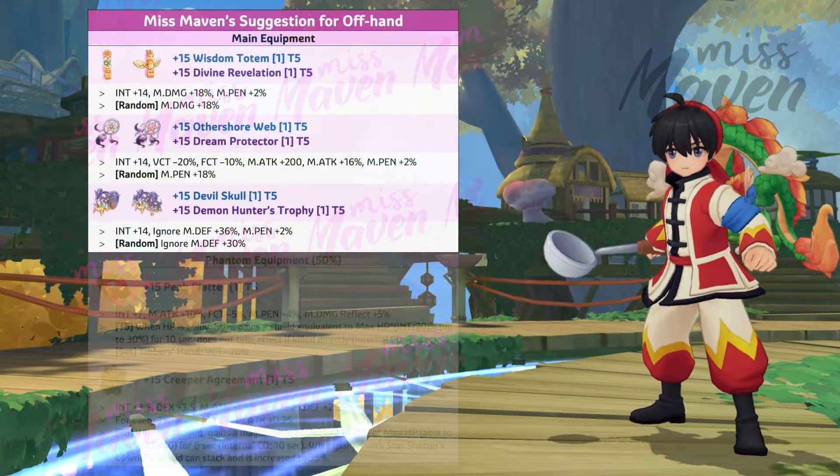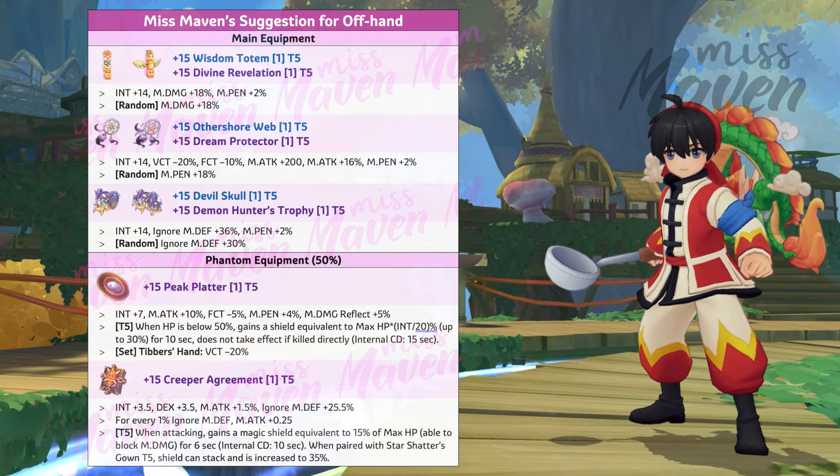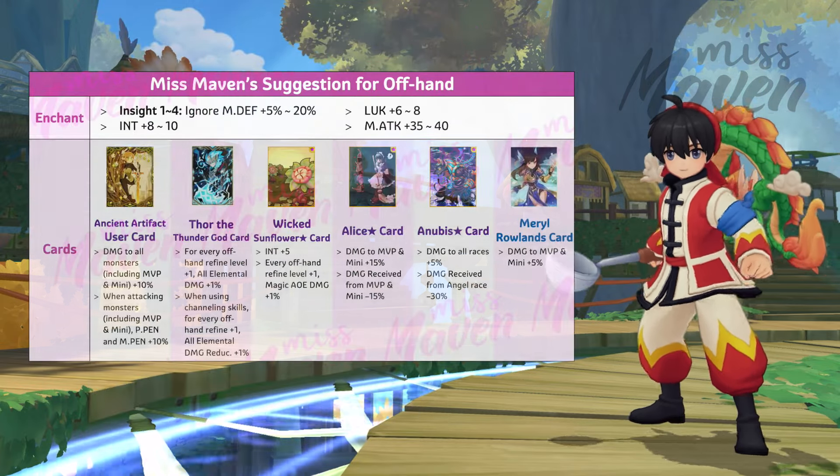For offhand, choose any of these 3 options depending on the stat you're lacking: Wisdom Totem for boosting magic damage, Other Shore Web for boosting magic attack and M-Pen, or Devil Skull for boosting Ignore M-Def. As for phantom offhand, you may use a Peak Platter for increasing damage and reducing cast time, or a Creeper Agreement if lacking Ignore M-Def. Your offhand should be enchanted with Insight 4 and inlaid with any of the recommended cards.